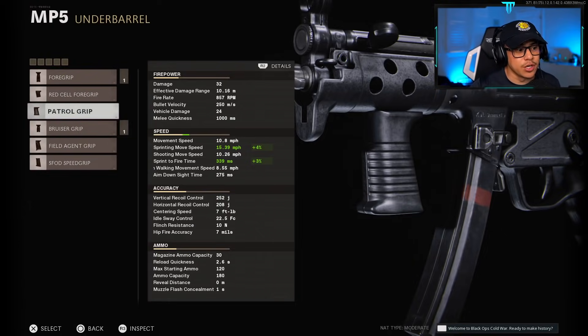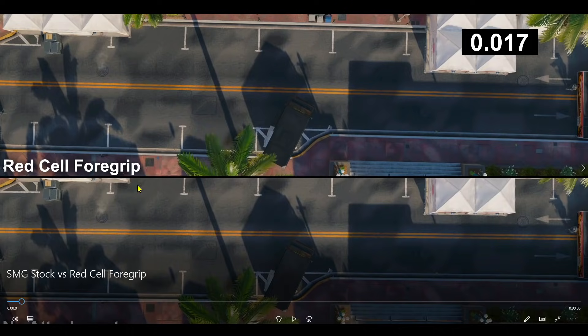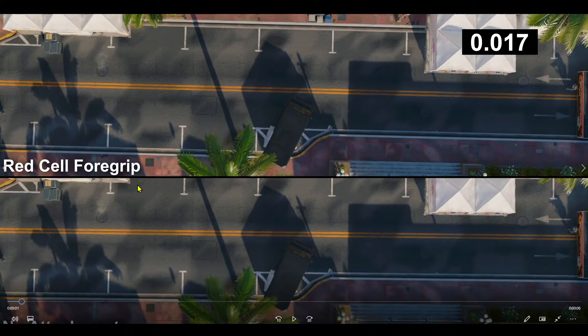First we're going to start with the Red Cell 4 Grip on top versus the no-attachment SMG on the bottom. As soon as the first movement forward starts, the timer starts. When the operator clears a shadow landmark, we stop the timer, then stop it again for whichever operator comes in second. We subtract those two values to find out how much faster the attachment actually is versus the base.